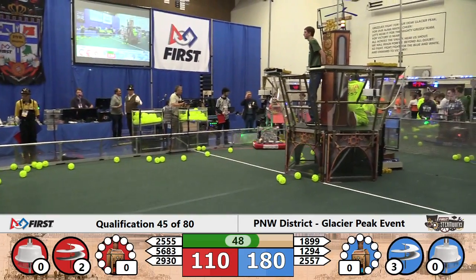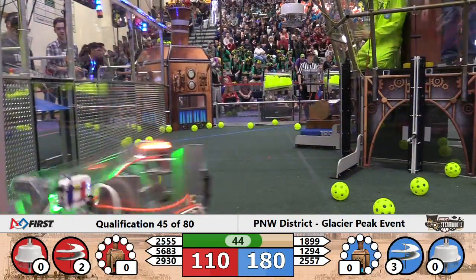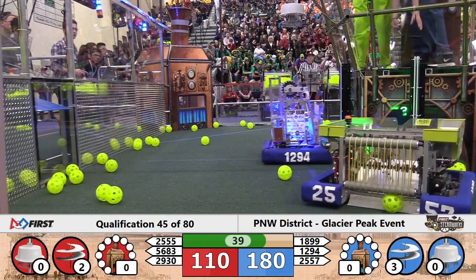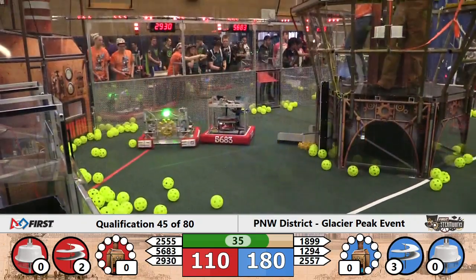Red Alliance is trying to shut down the Blue Alliance scoring effort, but Top Gun outmaneuvers with a spin tactic. They pull past the Roborams of Red, and Top Gun goes on their scoring spree, looking to add one more gear to their tally with 35 seconds remaining.